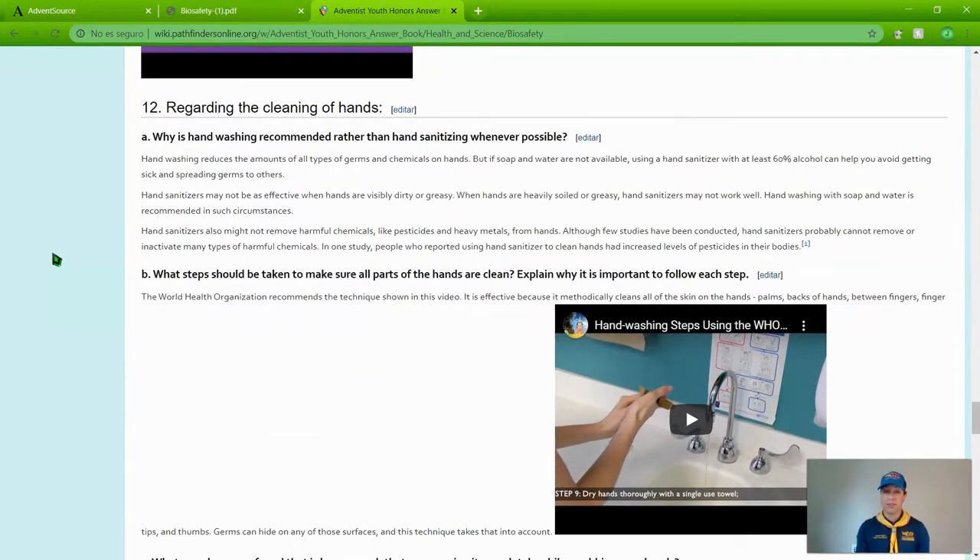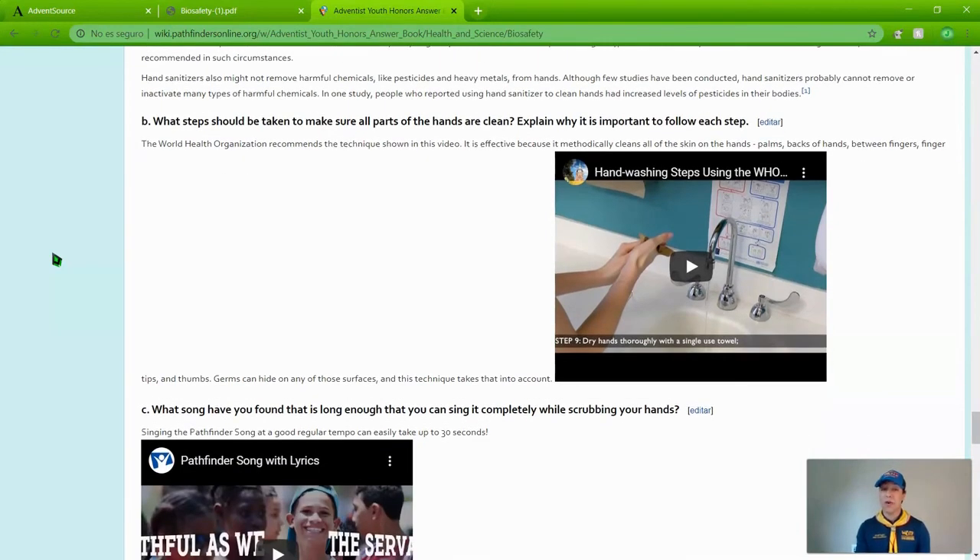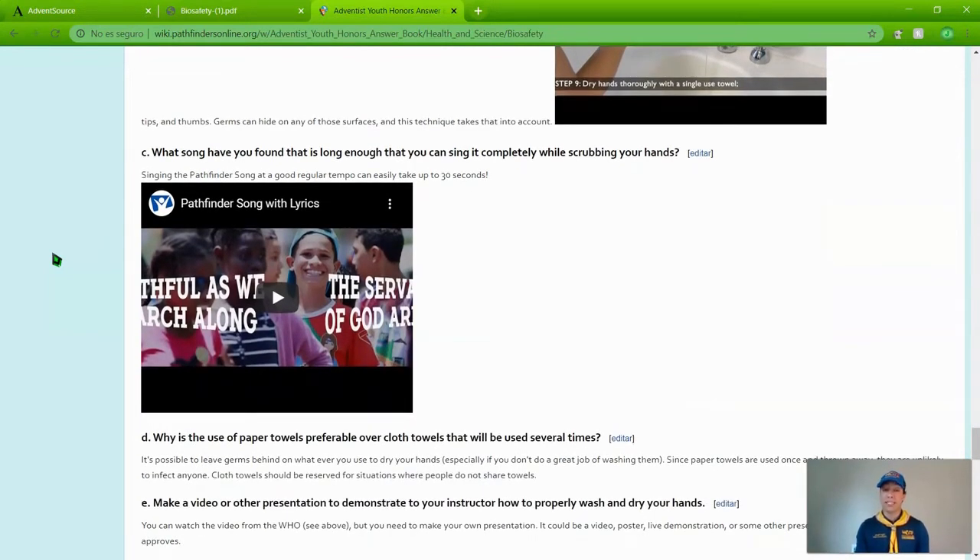Number twelve, regarding the cleaning of hands: A — why is hand washing recommended rather than hand sanitizing whenever possible? Hand sanitizers are everywhere nowadays, but we want to know why hand washing is more important. B — what steps should be taken to make sure all parts of the hands are clean, and why is it important to follow each step? C — what song is long enough to sing completely while scrubbing your hands? The Pathfinder song is actually a very good one to use.